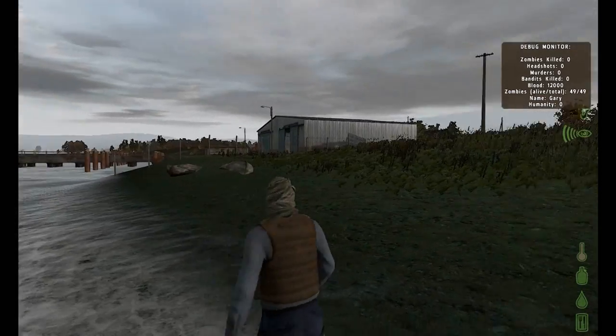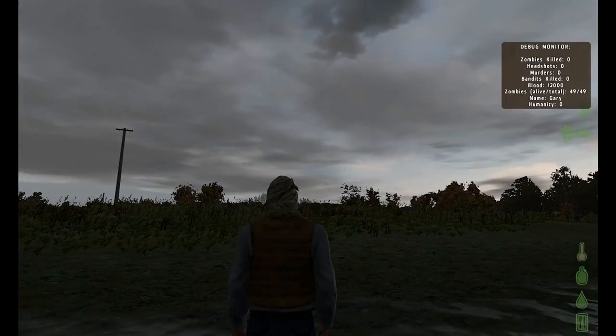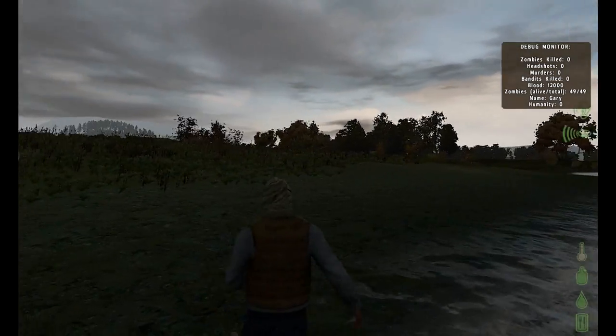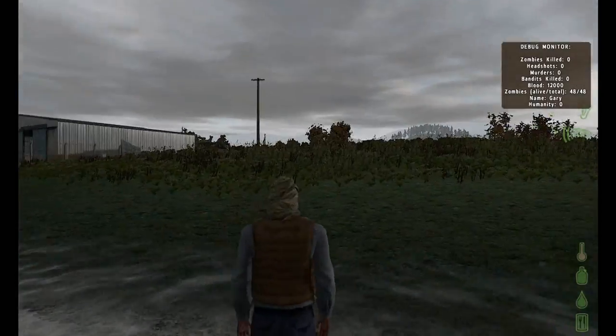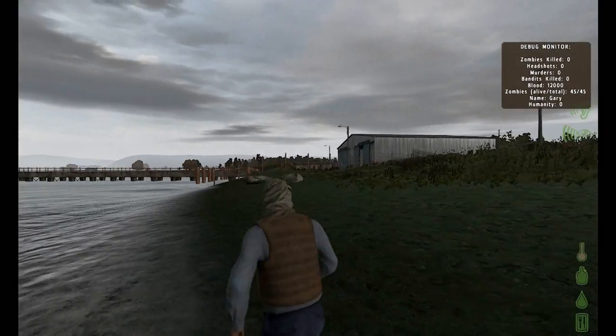The first thing you want to make sure you know is where you spawned on the map. It will usually tell you in the bottom right-hand corner of your screen whenever you spawn in, next to your status effects. I spawned in at Veloda, which is west of one of the main cities called Cherna.